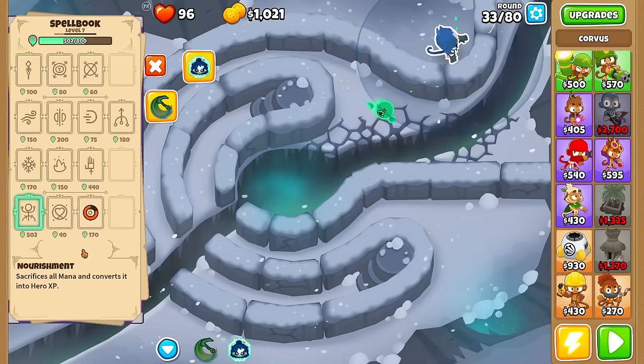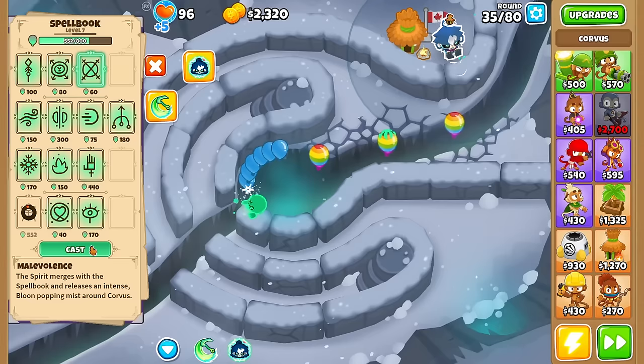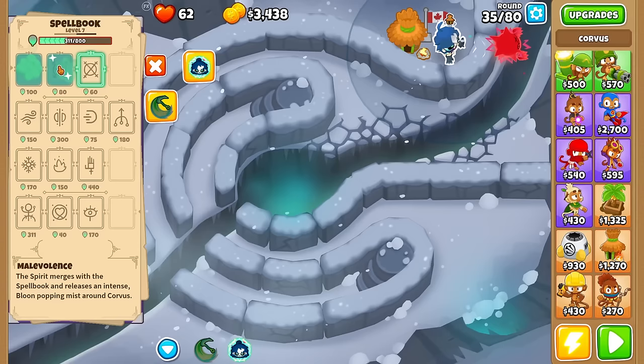Let's showcase Malevolence here — basically the spirit merges with the spellbook and releases an intense bloon-popping mist around Corvus. Which is probably a bad idea because I am not in the right spot. Let's make him angry — we'll need to cast Spear as well to clean this up. Yeah, I don't think it's a good idea to use Malevolence at all for now.